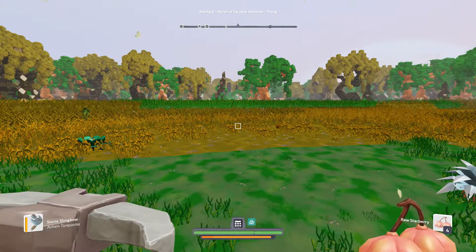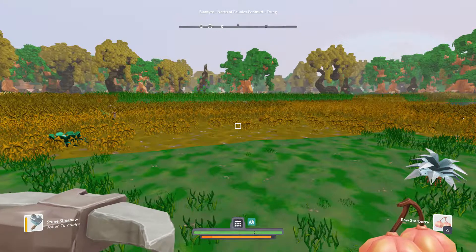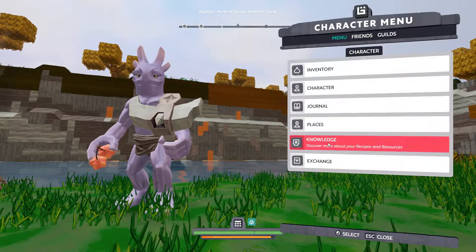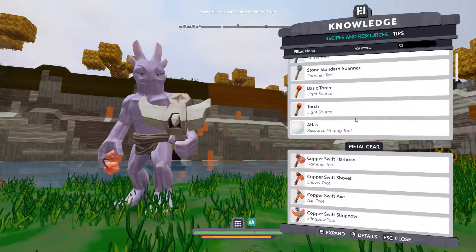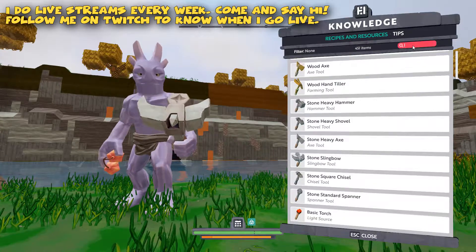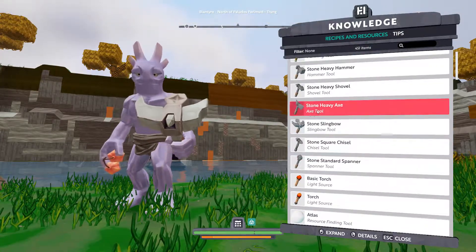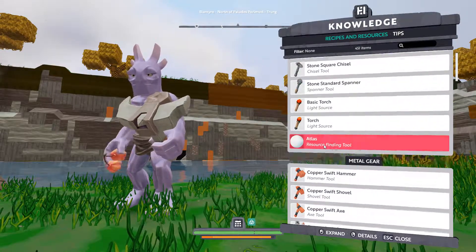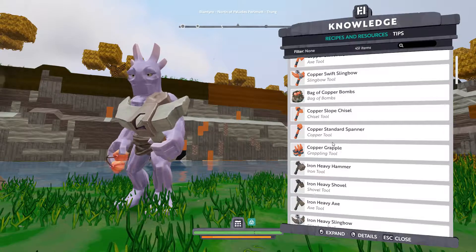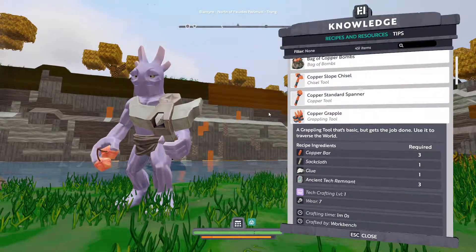When you start this game, it can be pretty daunting and overwhelming. But let's go into the knowledge base. If you press K on your keyboard, you are going to go to the knowledge base. It's the same as pressing tab and then going to knowledge. You can see all the stuff, recipes, and resources that are in the game. You can search over here — this is an awesome feature. There's no grappling that can be made from stone, but what we are going to be doing is making a copper grapple.